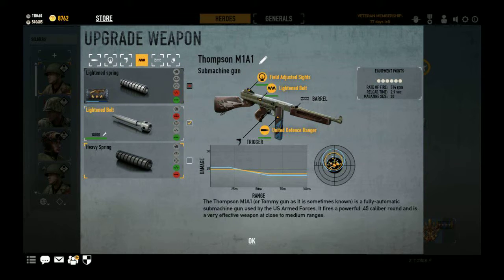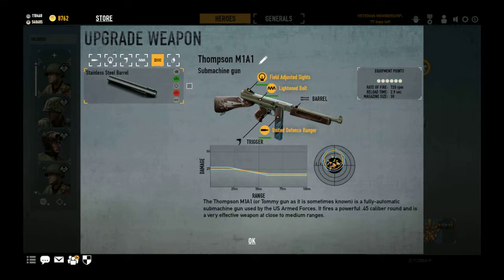You can use the heavy spring, and that does bring the accuracy and stability to quite a nice circle. However, light bolt brings you up to 720 RPM, which is a wonderful rate of fire. Stainless steel barrel — again, tiny gain, it's not worth it.